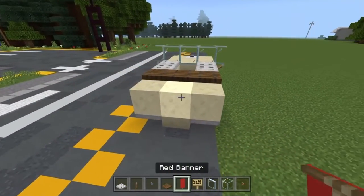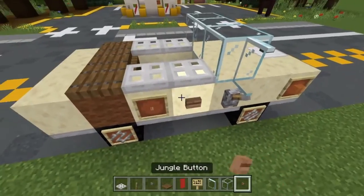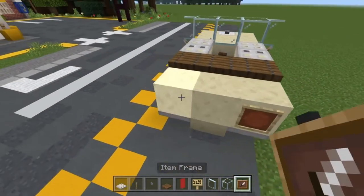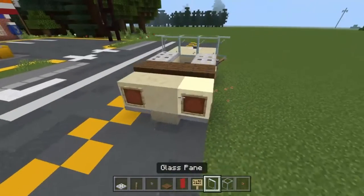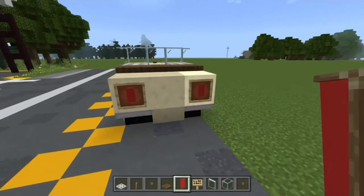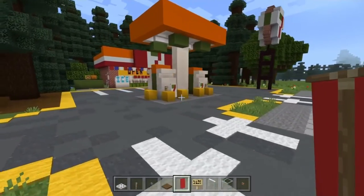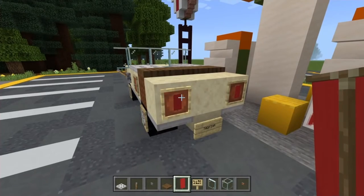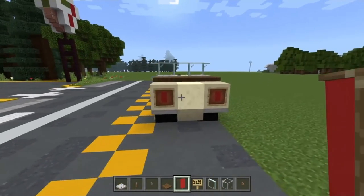Now take your red banners — and I completely forgot item frames again, I am a donut. Stick one item frame here and here, place my button back in there, and stick some red banners on the back bumper. That looks really, really cool for tail lights. You can also use an orange colour or a different colour entirely — whichever you prefer for your bumper lights. That looks really cool.